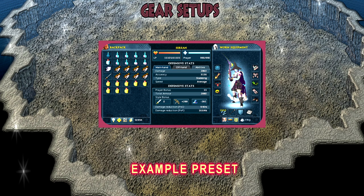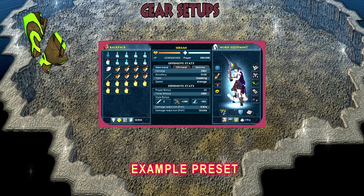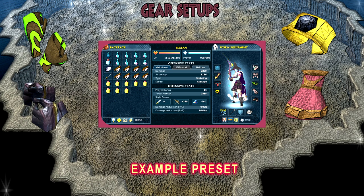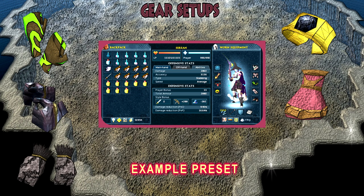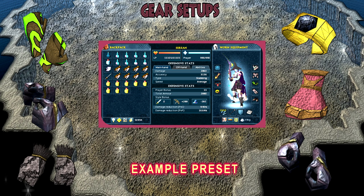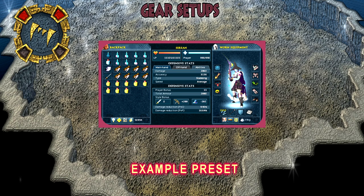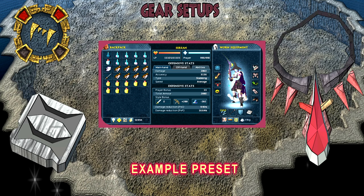In your glove slot, I'd highly recommend the cinderbane gloves for the poison damage. If you don't own them — they are quite expensive — opt for the death touch bracelet, trimmed masterwork gloves, or goliath gloves from Dominion Tower. If you can't afford any of those, you can use razorback gauntlets or regular masterwork gloves. For the aura slot, I'd highly recommend the vampirism aura to sustain your health, as you'll be using the vampirism scrimshaw along with the brawler's blood necklace.